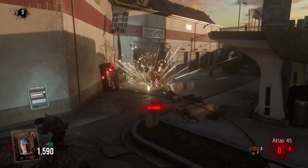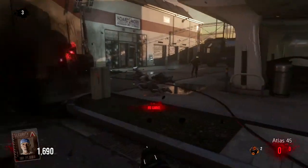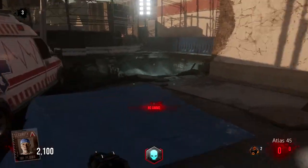When round 3 starts, it gets a little bit more tricky, but it's still doable. You most likely won't have any ammo, so just stay alive and knife or use your grenade on the zombies until you reach 2,000 points to unlock the sewer gate, which this hole in the ground leads you to.